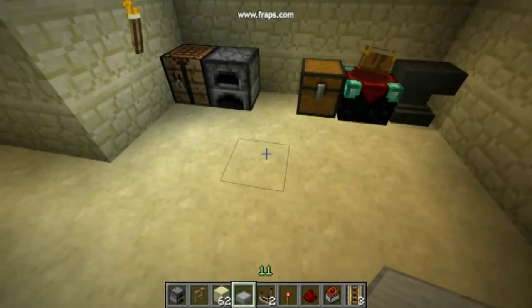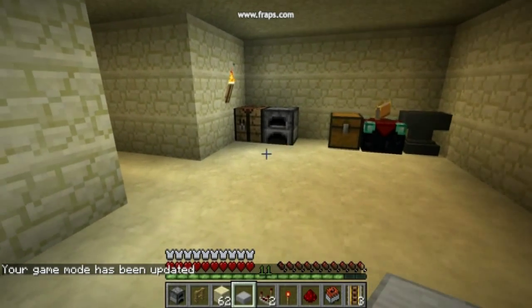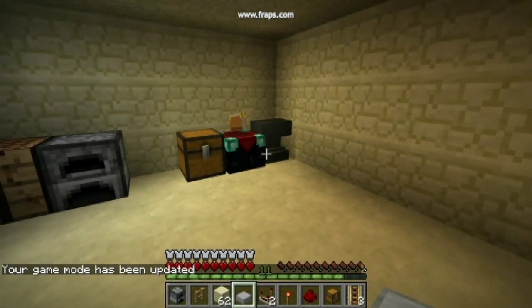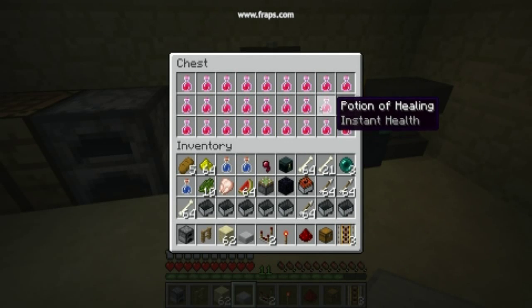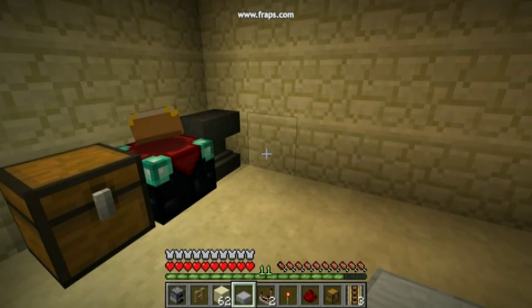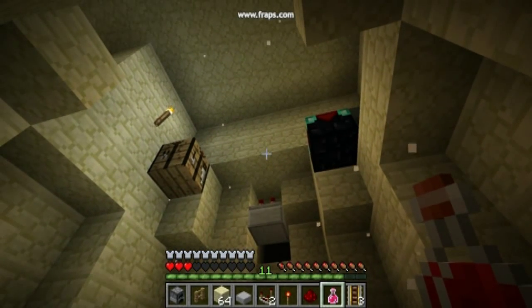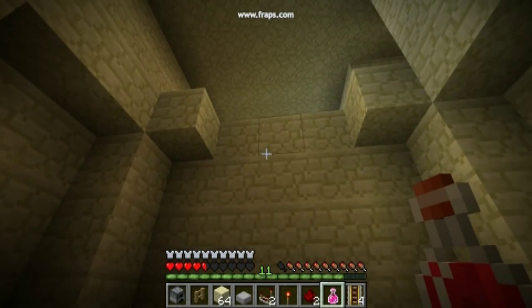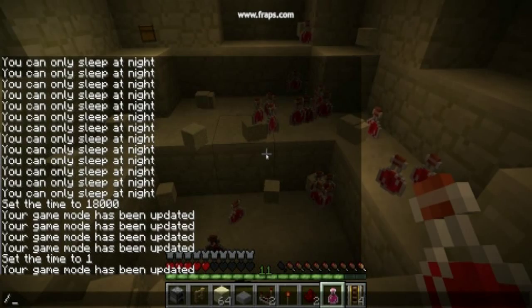Switching to survival mode — I'm a player on my ultra super hostile map, I come into this place, I think it's a new base. Nothing in the furnace, this chest is full and I have a full inventory so I need to place a chest somewhere... and here's a good place. I should be dead now — why am I not? I shouldn't have had my diamond armor on, that's why I'm still here.